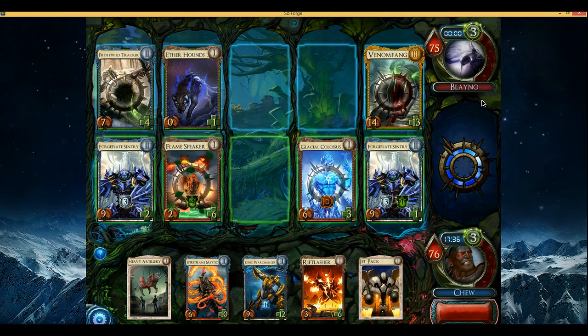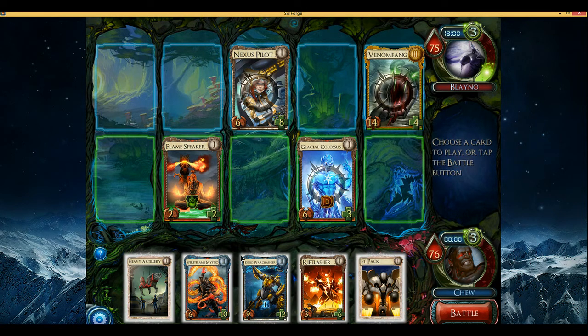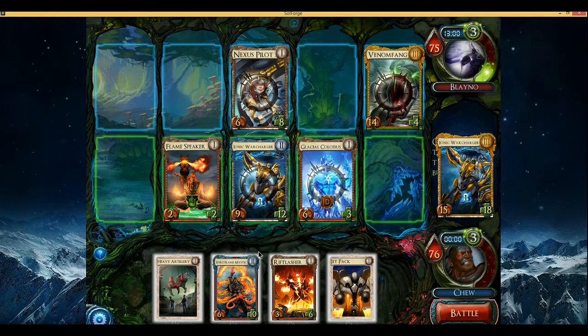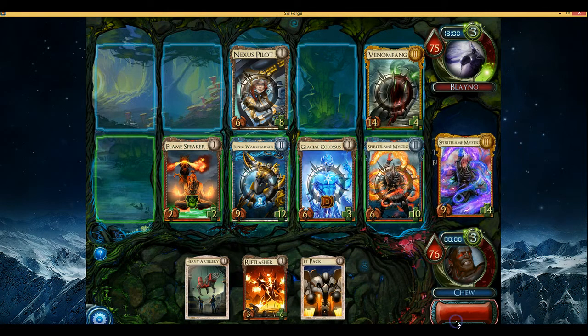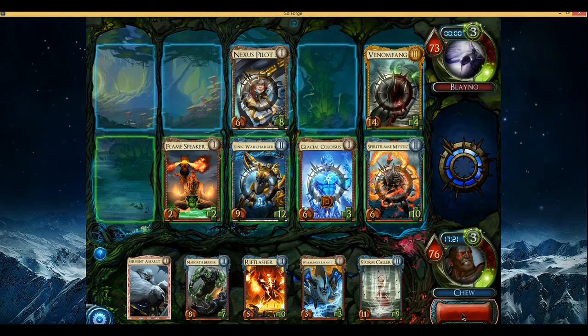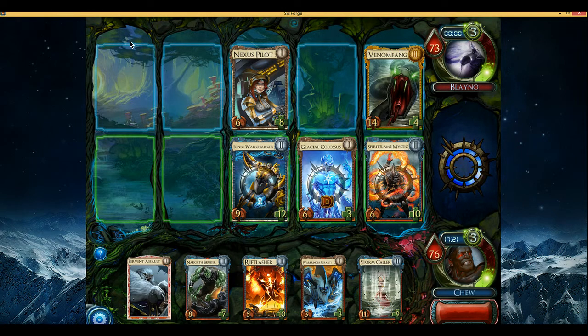Four poison headed toward the Flame Speaker — I thought that might happen. Warcharger can eat this and survive. I think Mystic is probably my best bet here; don't want to leave that Venom Fang on the post. The Bruiser is looking good — I haven't used it too many times this draft but it's done well, so that's something worth considering and remembering in the future.